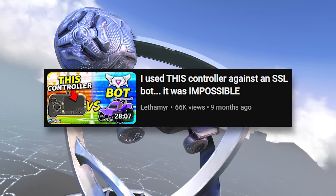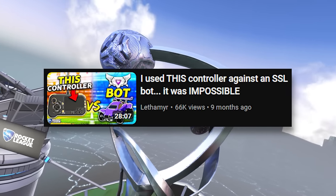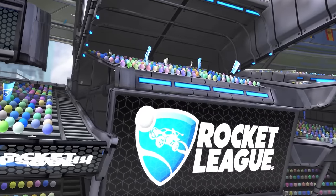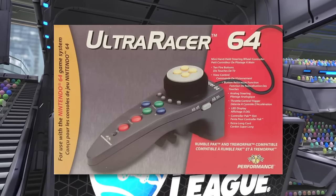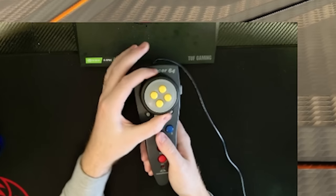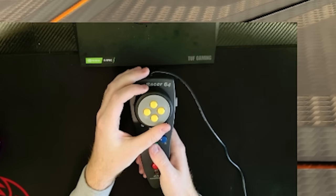It's finally time to continue a series that hasn't seen the light of day for over nine months. I found another crazy controller to play Rocket League on — one I've never heard of before, but was used on one of my favorite consoles ever made. The N64 actually had a racing controller called the Ultra Racer 64, which features a steering wheel and all the buttons you'd need for the old games.